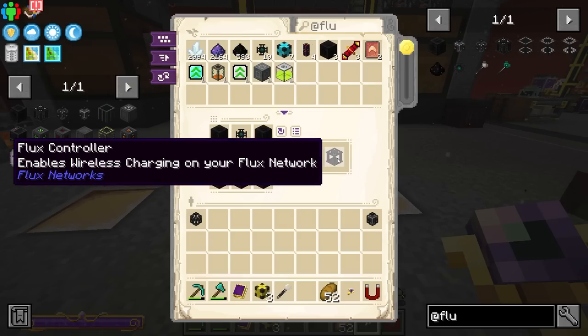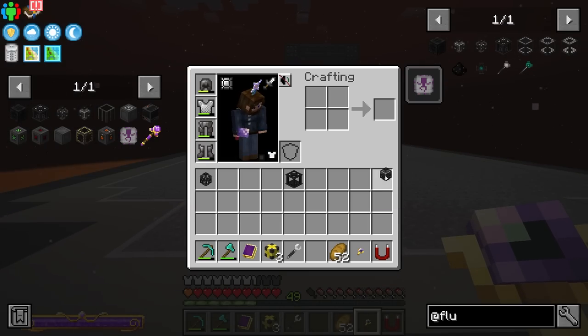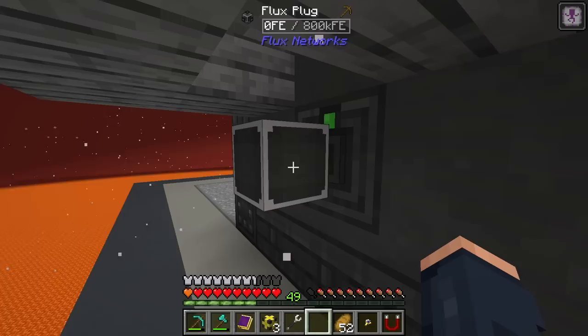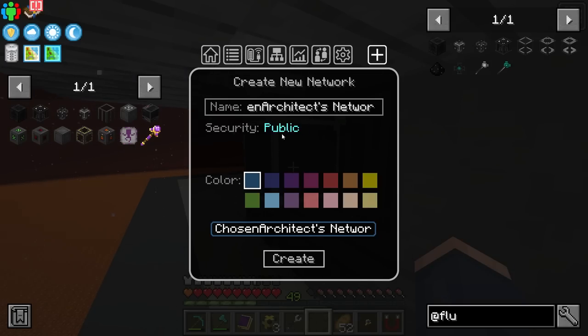That'll require us killing some blazes to get the rods or doing some compacting — there are a couple of recipes that can make the rods. Right now my main priority is to make as many of these as I can. A plug is really what we need to get started, and then we can tap into our main network with just a single flux point. I'm also going to make the controller. To hook into this power and start using it right away — the best way to demonstrate this is to place the plug itself onto the power source. Then go to create new network — I'm going to set this to public. If you're on a server, of course, encrypt it. We'll call this 'main power' — this is just the name of our network overall.